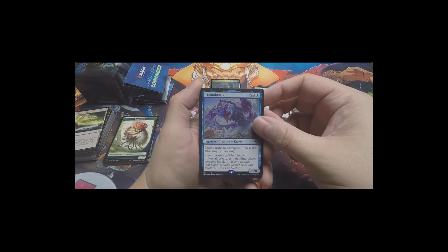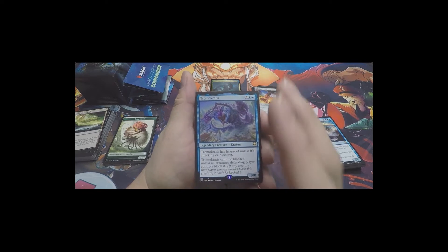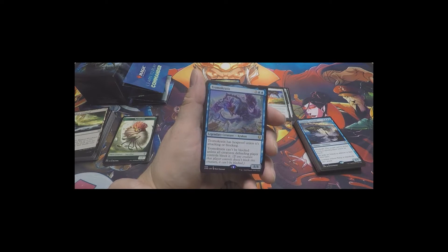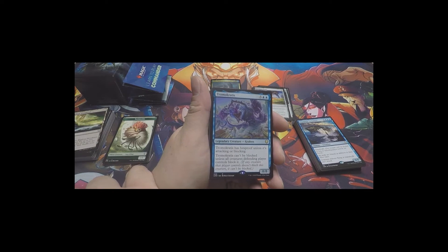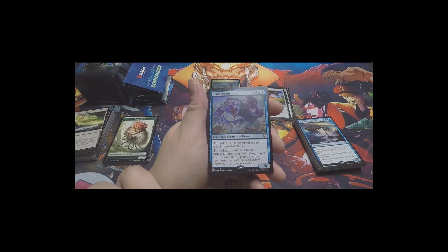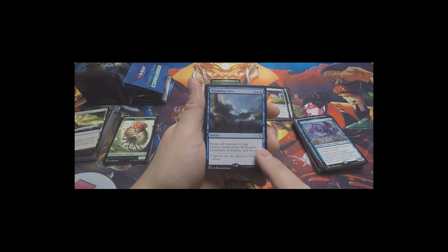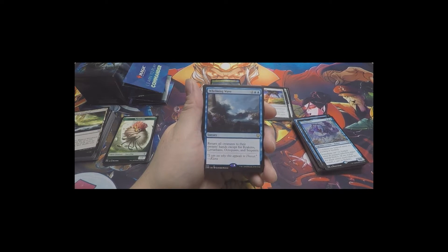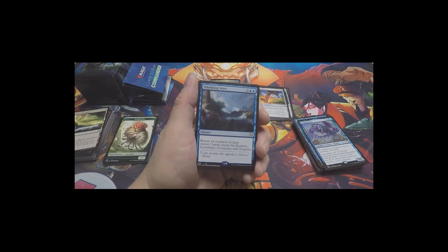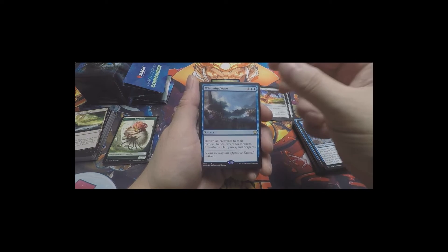Tromokratis - hexproof unless it's attacking or blocking, and can't be blocked unless all creatures the defending player controls block it. So basically this guy has lure on him. You just swing this out - if they don't have a fog in hand or anything to put stuff back or destroy everything, you're just going to tromp all over them. Whelming Wave - basically a one-sided board wipe. You keep all your Krakens, Leviathans, Octopuses, and Serpents, and everything else returns to their owner's hands. As long as you've got your big boys out, those will stay and you open the field to do what you want for that round.